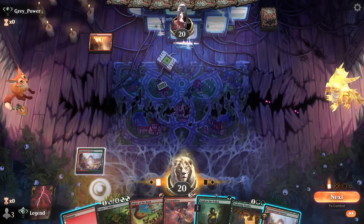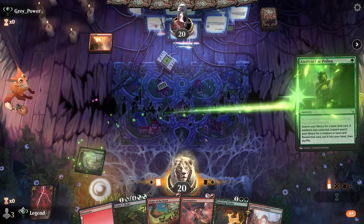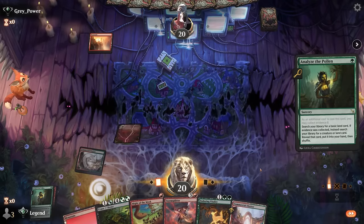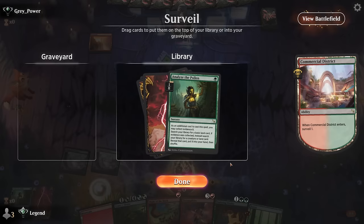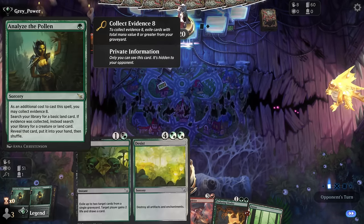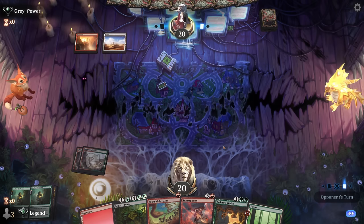First we'll Analyze and get a land — Forest is fine. Then surveil, and another cantrip should do it. We should also be able to cast it with the Collect Evidence mode since we'll have Cease and Desist in the graveyard at some point. Opponent is red-white, so as long as they cannot exile our Enduring Vitality, we're happy.